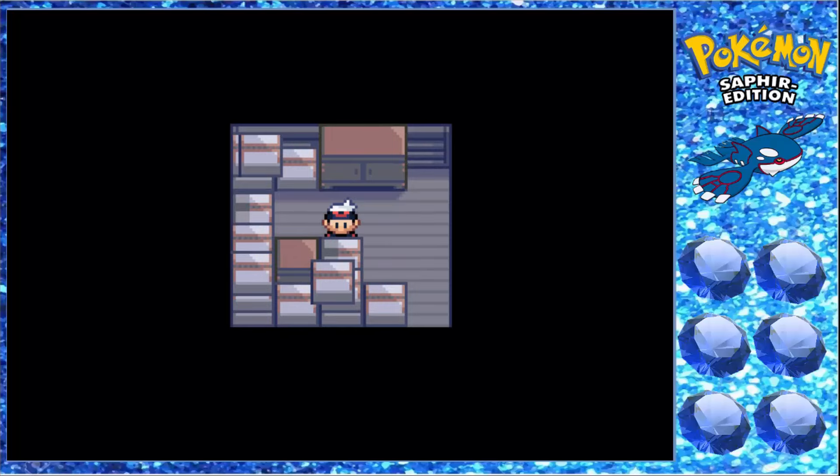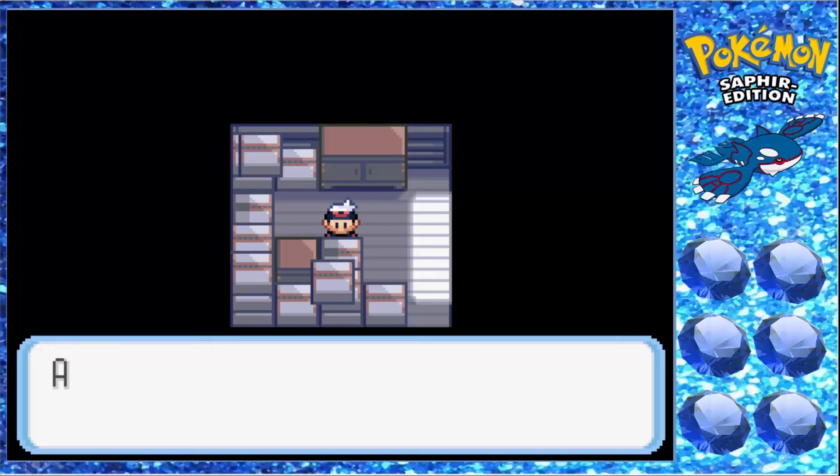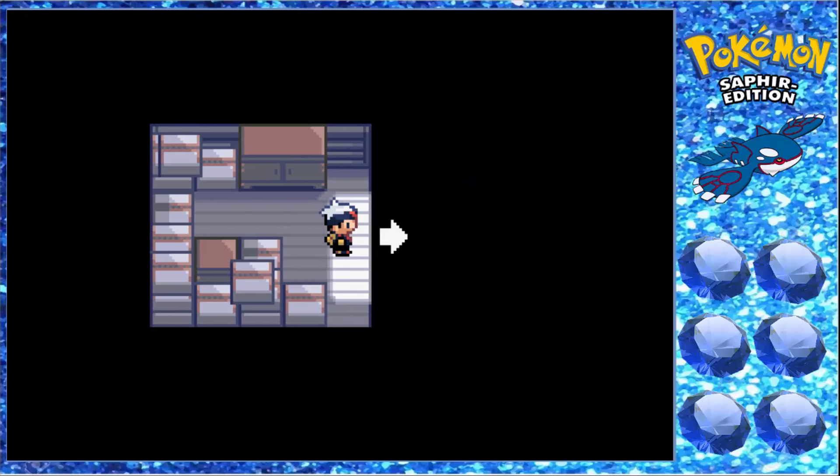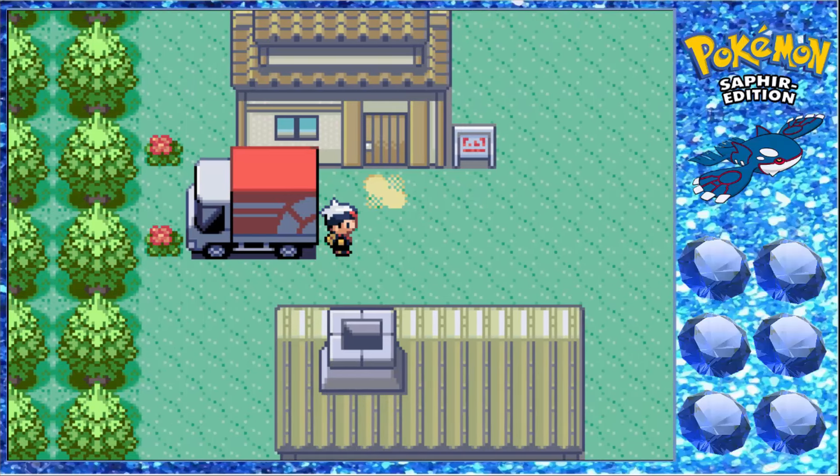Unsere Pokémon, die Gegner, alle Pokémon sind gerandomized. Zum Beispiel könnte das Kyogre im Late Game ein Karpador oder Barschwa sein – das kann wirklich alles sein. Unsere Starter können von Glumanda bis zu Metagross sein. Jedes Pokémon könnte auch ein legendäres Pokémon sein, von #1 bis #386.